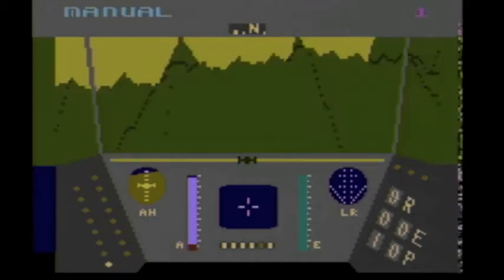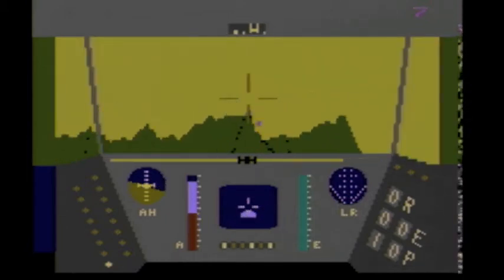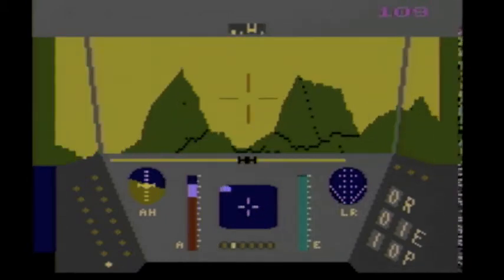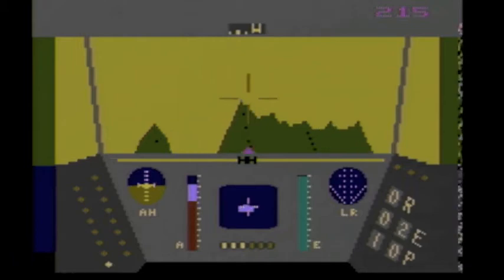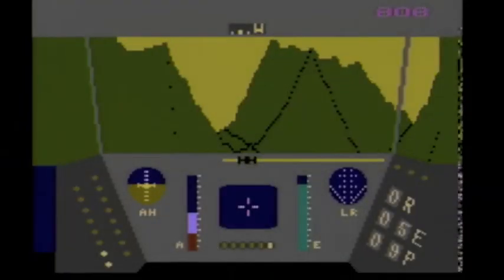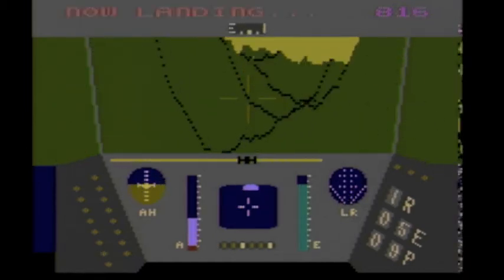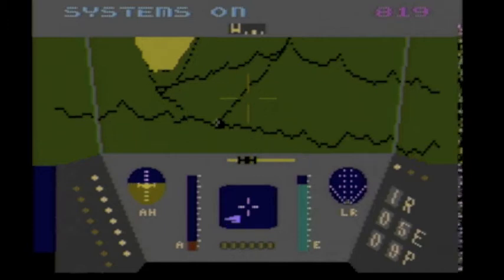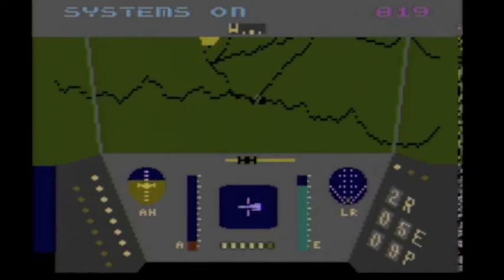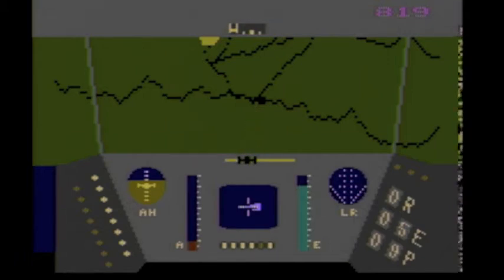The goal of Rescue on Fractalus is to rescue pilots who are stranded on this planet — and that's easier said than done because there are turrets. That beeping you hear means a pilot is nearby, and you can see the little green blip on the main screen — that's the ship. What you do is turn your shields off, the pilot comes running, you wait for him to bang on the airlock, and then you let him in.